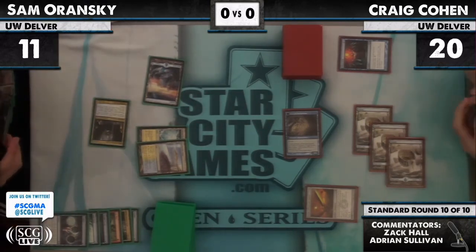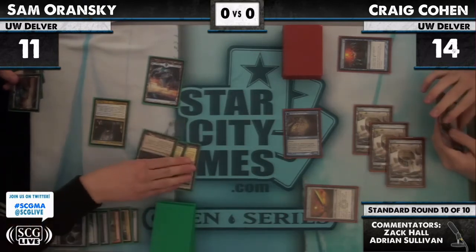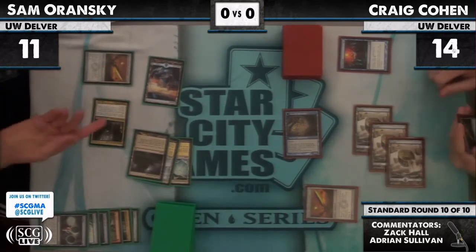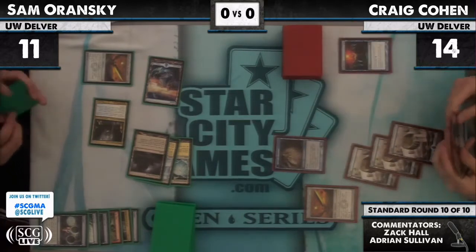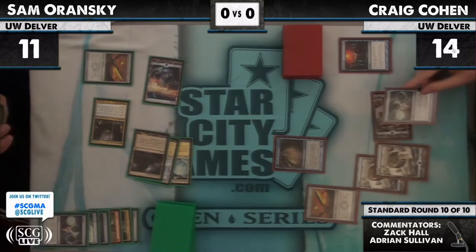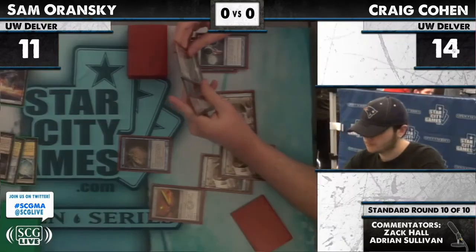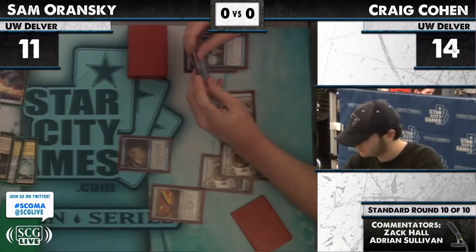Life totals: Sam 11, Craig 14. Sam plays a sword of his own. Craig takes the hit — an amazing opportunity here. He starts with a Ponder, good start, he'll be able to use all of his mana. And there's a Vapor Snag — that'll be great on an angel token.